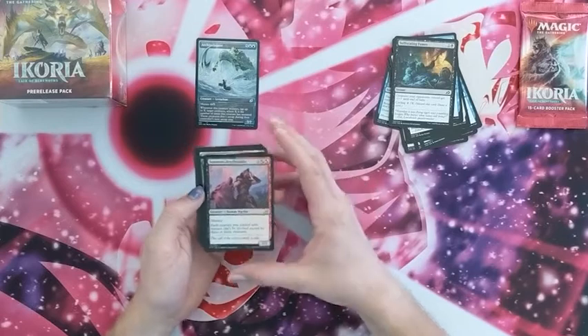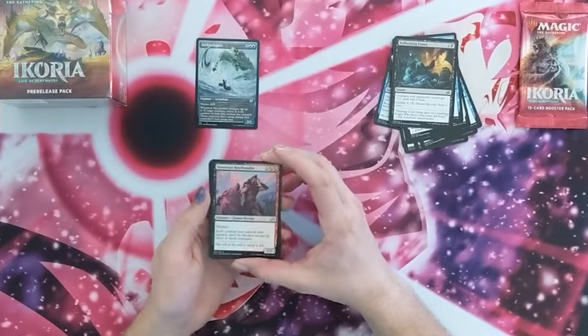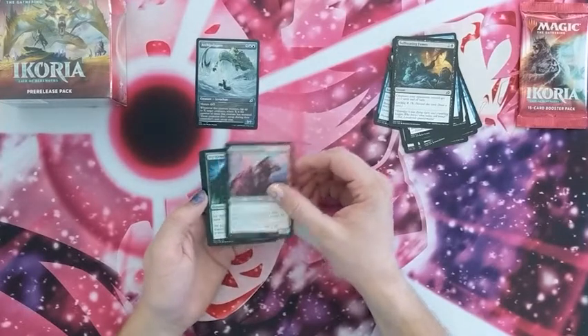We have a Sonorous Howlbonder. Each creature you control with menace can't be blocked except by three or more creatures, so it makes it even harder to block them.